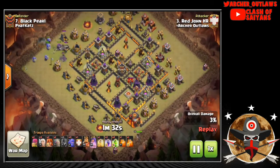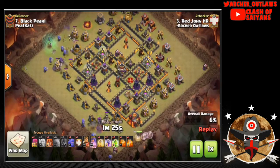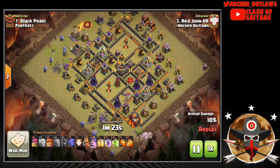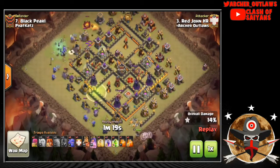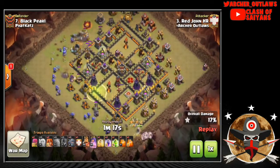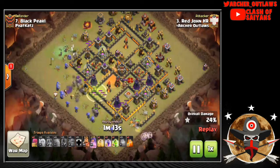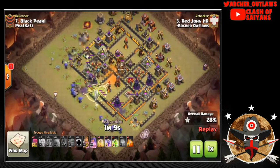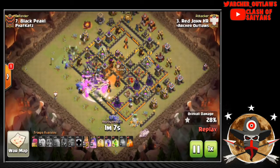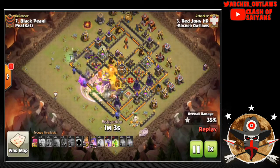This is the first TH10 versus TH10 three-star. Red John starts off with a Golem on the top side to tank, some Bowlers and Witches behind to create the funnel, and then an easy Queen Walk on the bottom side with a few Healers on her. He comes in with a second Golem into the core, a couple Valkyries, and a mass amount of Bowlers right through the core. He gets a Rage down as he pushes through that first Inferno Tower.